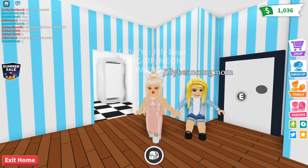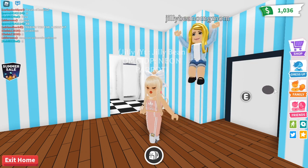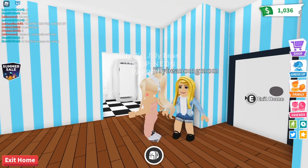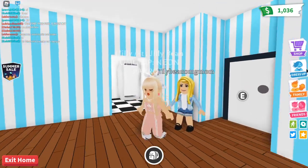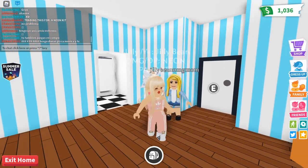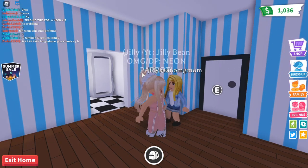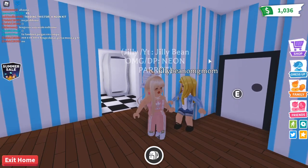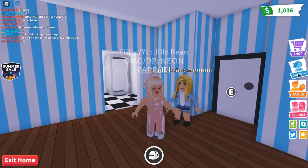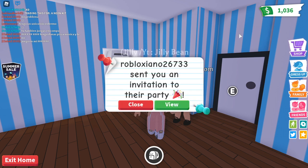Mom, you're going to go to this little arrow at the side — this arrow right here — and you're going to hit dress up. Alright, here we go. I'm going to get dressed up. And you can also switch to baby and stuff if you want. So, you can pick your face. Just hit that little smiling face.